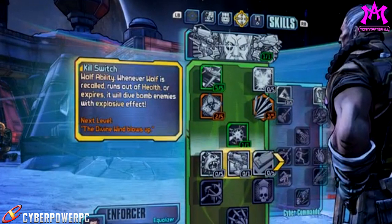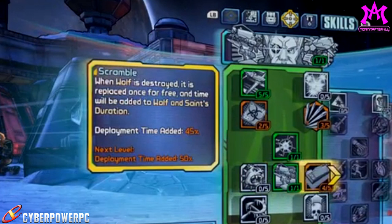Next up we have Scrambled, which is an absolutely amazing skill that synergizes really well with Rolling Thunder and Laser Guided. Remember: Laser Guided keeps Wolf out longer while you kill painted enemies, and Rolling Thunder means the longer Wolf is out, the more damage he gains. Scrambled will deploy a brand new Wolf once he's destroyed — and if you max this skill out, you get 50% extra duration with the new Wolf, letting him continue stacking Rolling Thunder and painting enemies.